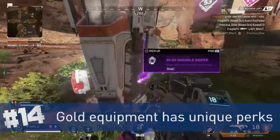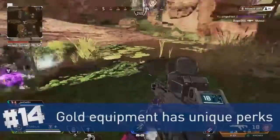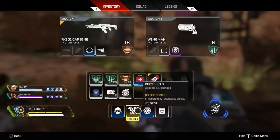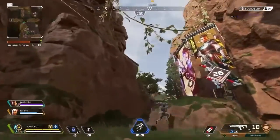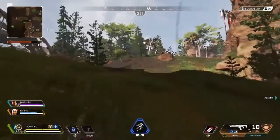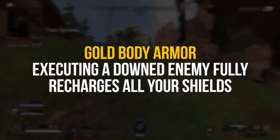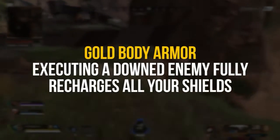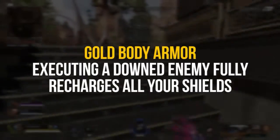Gold tier helmets, backpacks, and knockdown shields don't offer different regular stat bonuses compared to purple tier. The gold body armor provides 100 armor points — the same as purple — and the gold helmet offers 25% headshot damage reduction, also the same as purple. However, each gold gear piece gives a unique individual benefit. The gold body shield lets you completely regenerate your shields after performing an execution on a downed enemy.